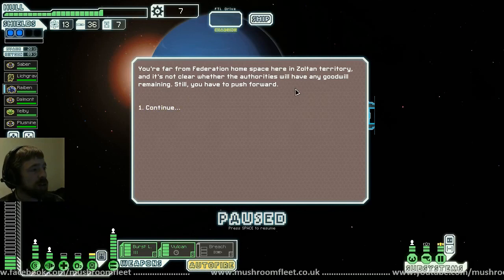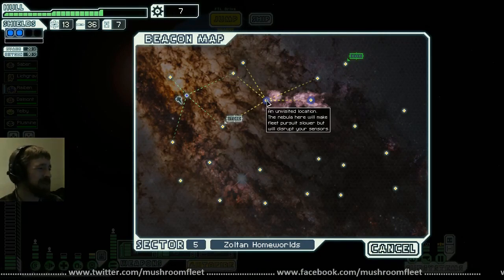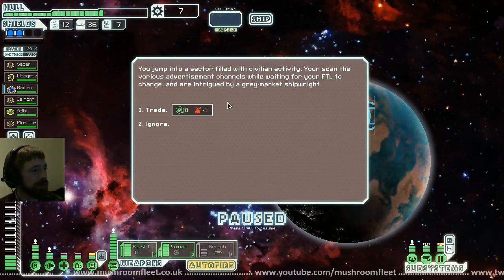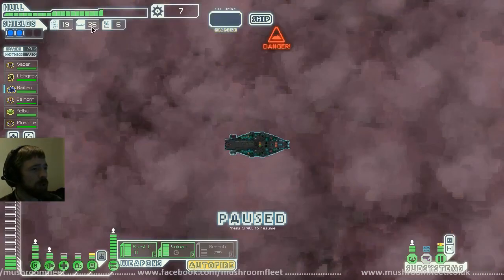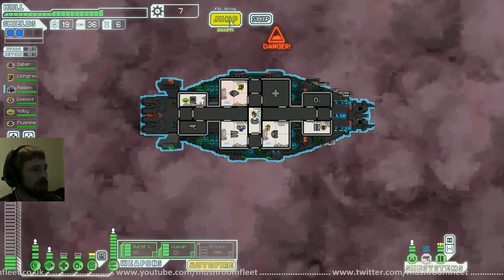You're far from federation home space here in Zoltan territory — it's not clear whether the authorities have any goodwill remaining. Push on. Can't make that jump so I'd have to go through the nebula. Looks like we get to see what the nebulas are like — I don't fancy going all the way around the bottom. Eight fuel for one drone part — yeah you can have it. Through we go — loads of fuel, loads of missiles. This isn't really affecting my power situation that badly.